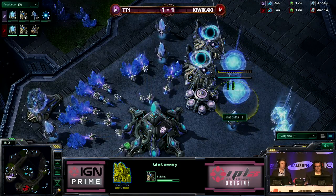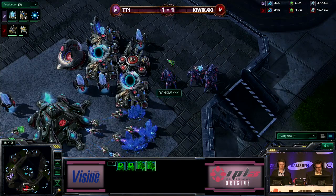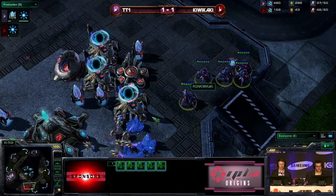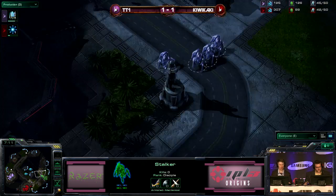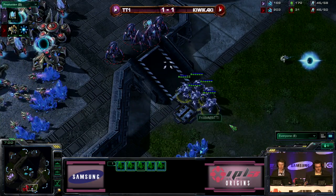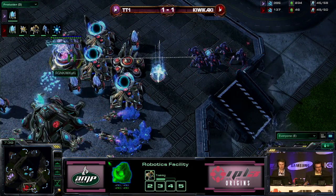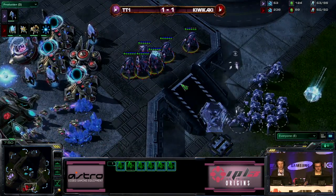Kiwikaki going for that four gate blink, and tt1 is going to have blink so much faster. tt1's gateways are just about to finish and he's going to try to press in because he does have a unit advantage, but there is a sentry up there for kiwikaki. No robo or observer for tt1, so kiwikaki should be able to hold this at bay. With that last chrono boost, blink finishes at the exact same time the last two gateways become warp gates — some crisp timing. That allows him to warp in more stalkers. Kiwikaki has one sentry, but he needs to be careful — tt1 has 11 stalkers to kiwikaki's six.